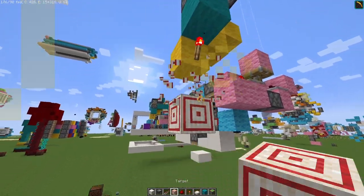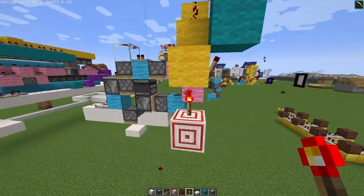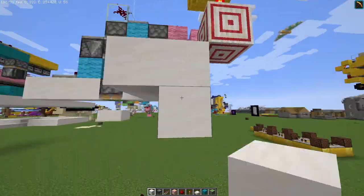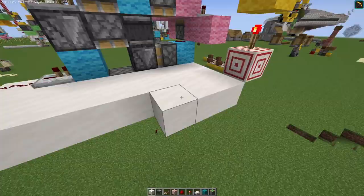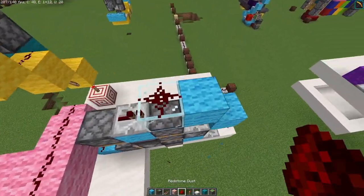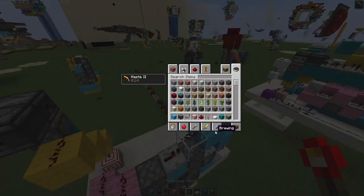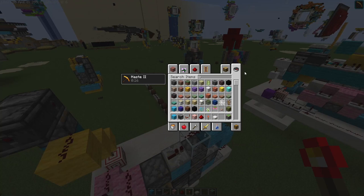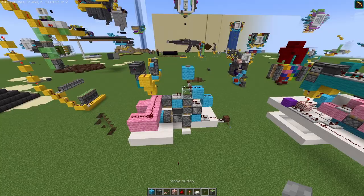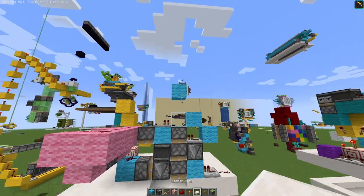We'll want to go under here, place a target block, and a redstone torch on top of it. Now we can just fill this in. Back to this section, we will want to place two blocks like this and redstone dust on top of them. Here is going to be where your signal is going to be sent, which is going to just activate the whole thing. So just for now, place a button there.